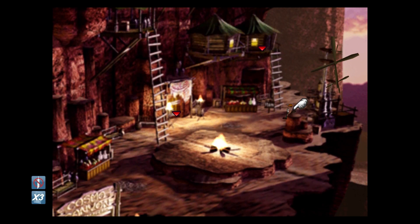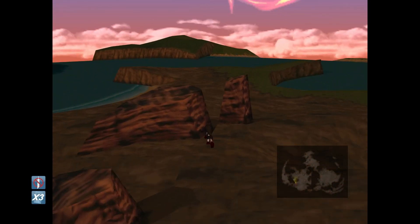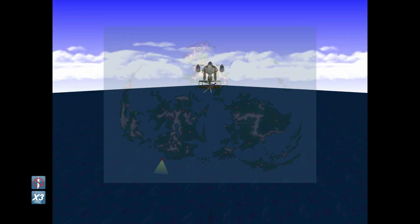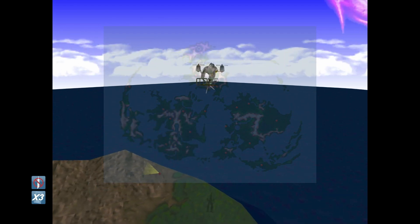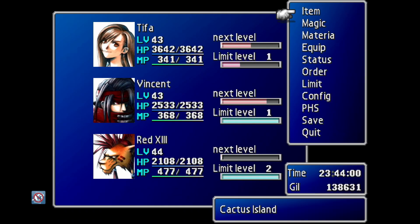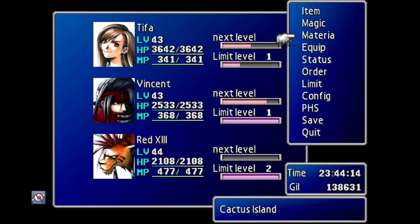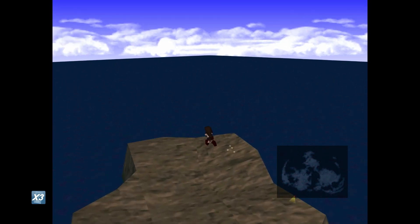Now we've got one more thing we need to do. We need to travel south of the Cosmo Canyon, because we'll reach this island here - it's actually not even noticed on your map. We need to get into a fight here. Make sure you have somebody with the morph command before you do it. I put it on Vincent, because his weapon makes it a lot harder to miss, since the enemy actually has high evasion. You'll be missing a lot with your physical attacks if you don't have something with perfect accuracy like Vincent.